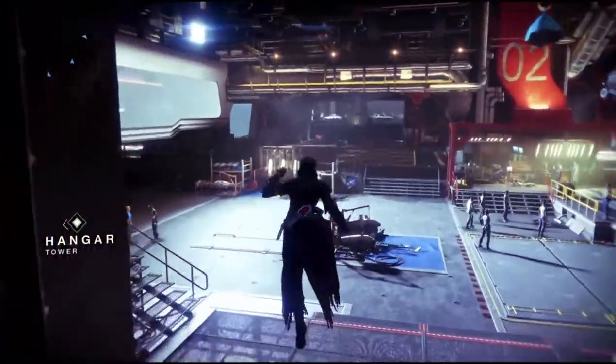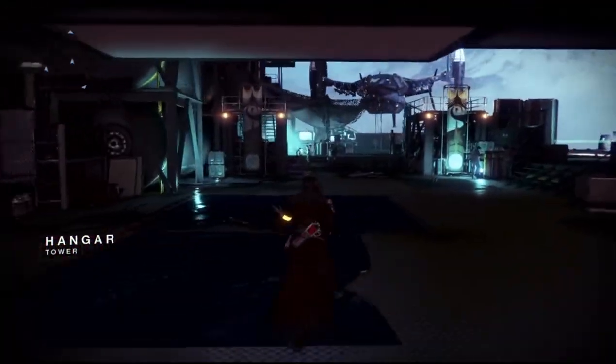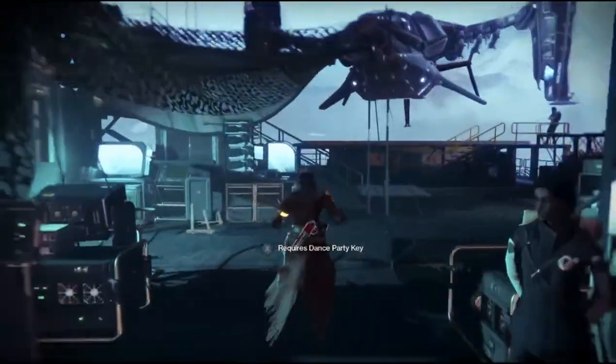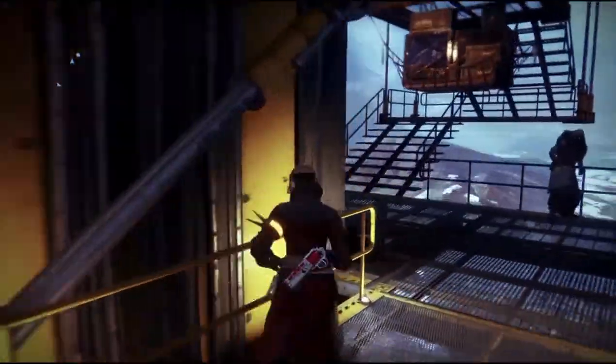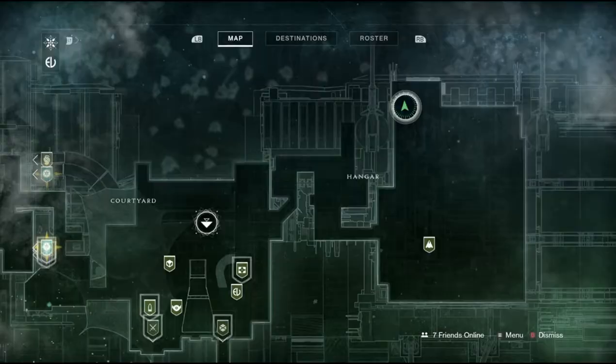Welcome back to the channel everyone. It's that time of the week again for our favorite exotic vendor to show up and disappoint us yet again with only year one exotics. Now this week Xur can be found in the Tower — you just spawn in, head over to the hangar, and he's up here on this grate.